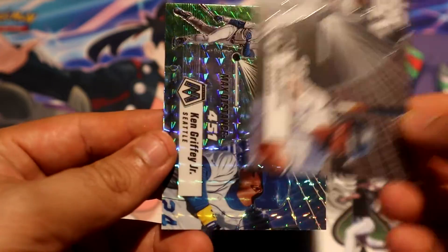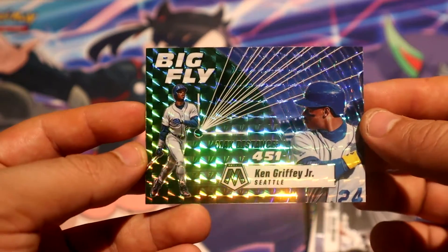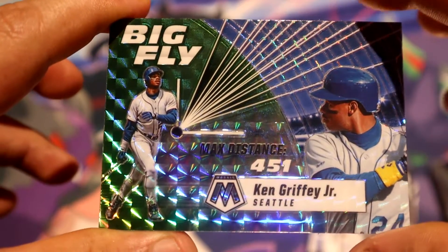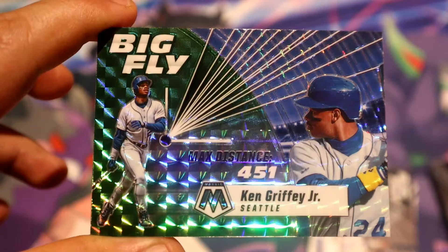We have Jose Ramirez for the White Sox, Big Fly insert. Then we're gonna end it with a Big Fly back-to-back — and this is Ken Griffey Jr. green retail Big Fly. That could be a good card right there, pretty nice. Green retail Big Fly — alright, there you go, that's a good ending.